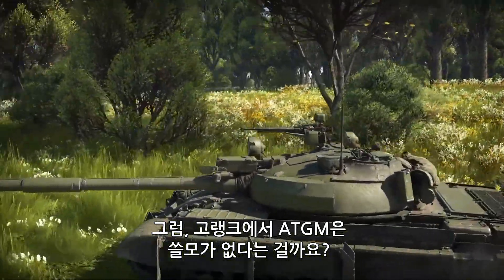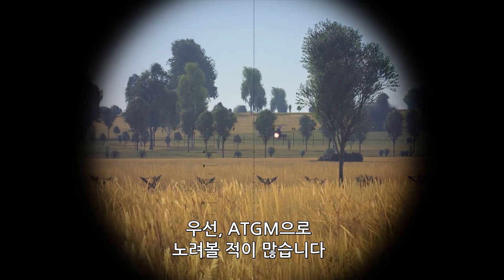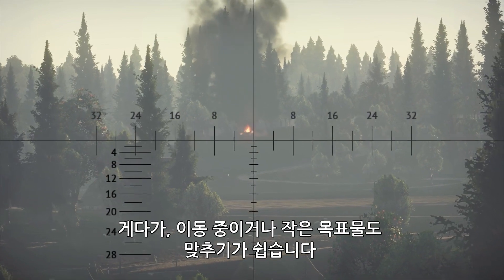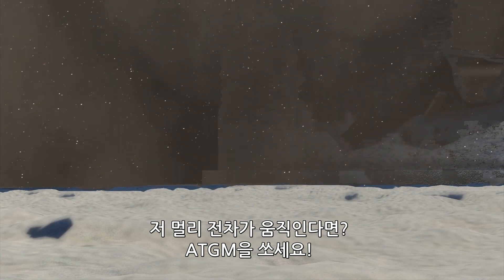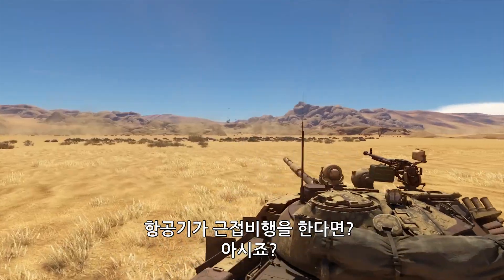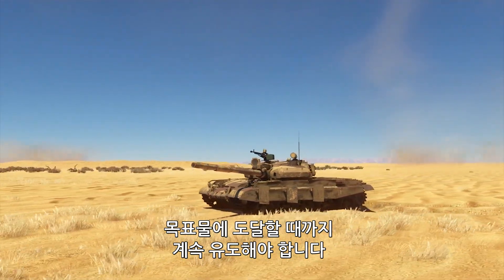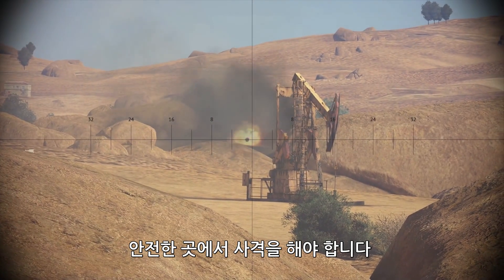Does this mean that ATGMs are worthless at high ranks? Nope! First of all, there are still many targets for you to hunt — SPAAGs, light tanks, and SPGs are your bread and butter. Furthermore, ATGMs allow you to hit moving or small targets: there's a tank moving in the distance — fire an ATGM; there's a target behind a hill — fire an ATGM; there's an aircraft flying by — you get the idea. Just remember, your missile is much slower than a conventional shell, and you have to guide it until the moment you hit a target. While you're controlling the missile, you won't be able to move from your firing position, so make sure you're in a safe place.